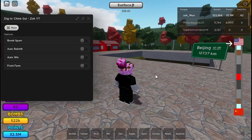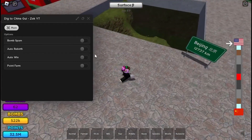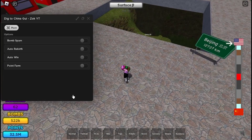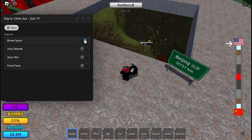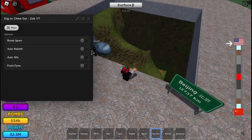Today I'm showing an updated version of my dig to china script. Last time there were a bunch of toggles to choose which bomb you wanted — I removed all of that. Now the way you choose what bomb to use is you just equip it. If you don't equip one, it will just use the normal bomb, so you don't have all those toggles anymore.